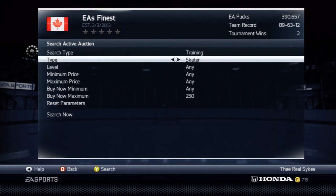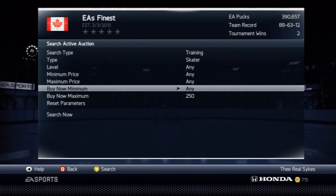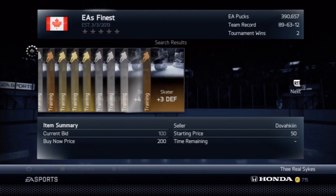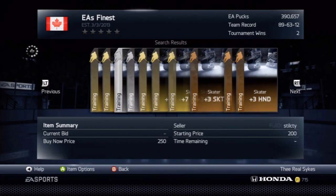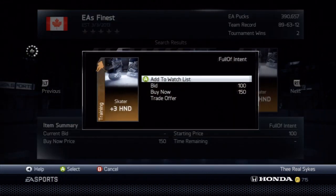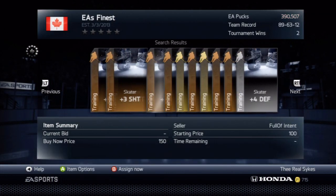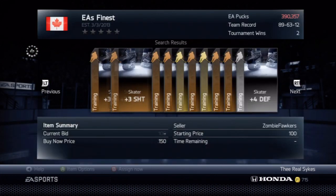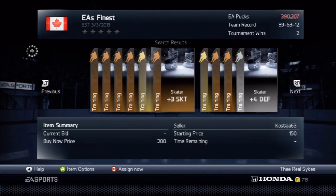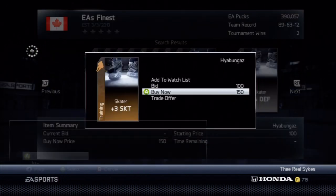What you want to do is go to Trainer, set the type to skater card. You can search bronze, gold, or silver cards — whatever you want. Put your buy-now maximum at $250k and click search. You're going to hawk through all these cards and look for any listed under $200k. This guy put one up for $150k — we're going to snag that. Another $150k one — grabbing that too.